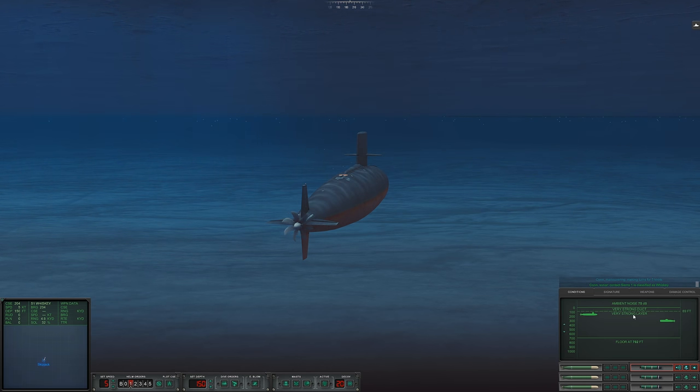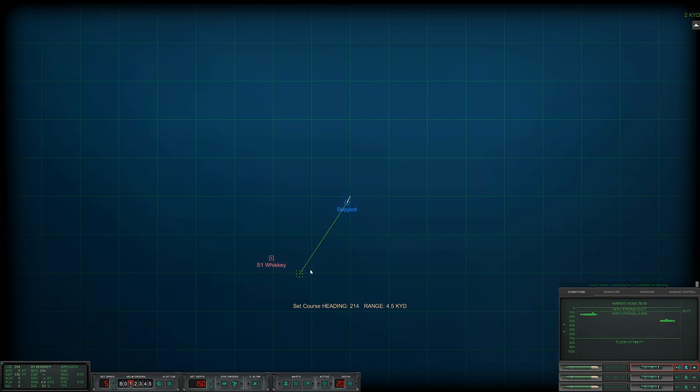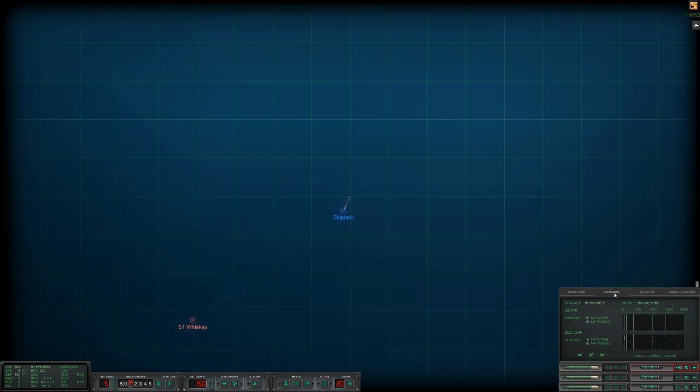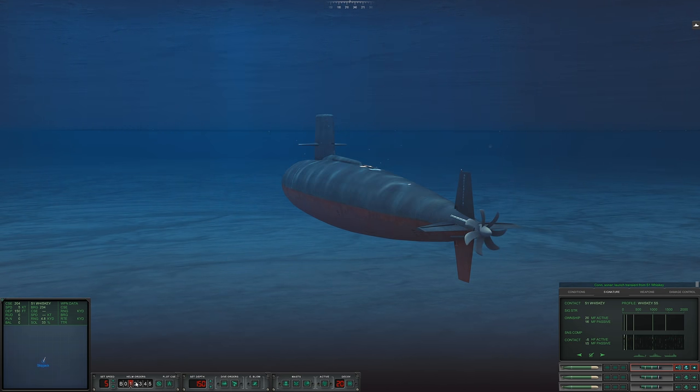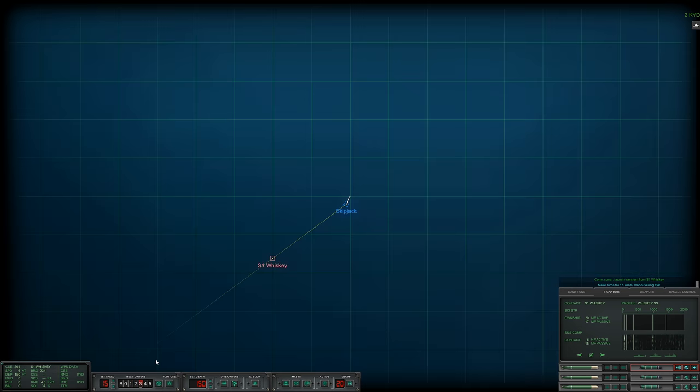It's pretty low, around 300 feet. Let's change course to intercept slightly. Oh, it's going active — I don't like that. Con sonar from Sierra One. That was fast. All ahead standard, make turns. Con sonar: we are cavitating.